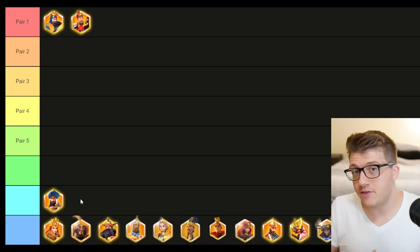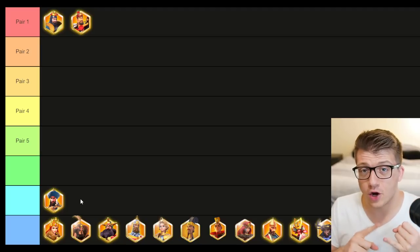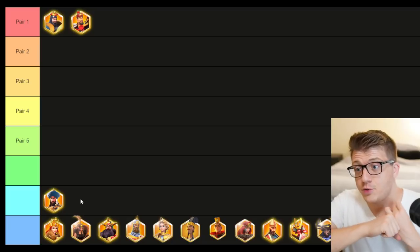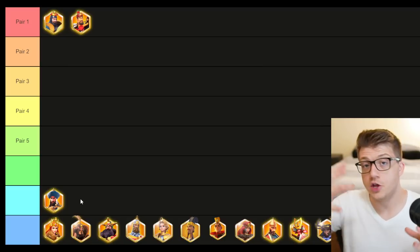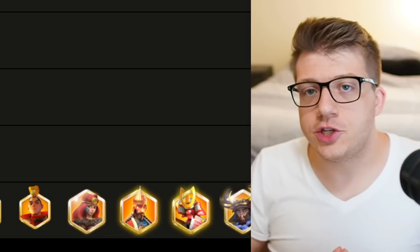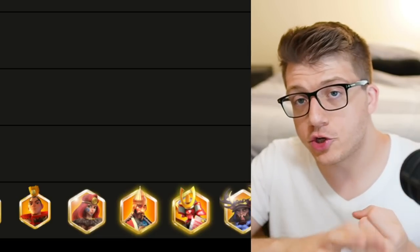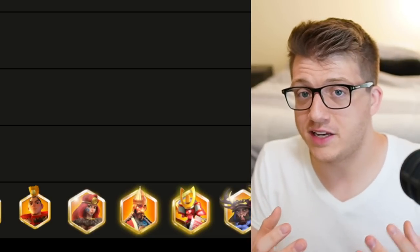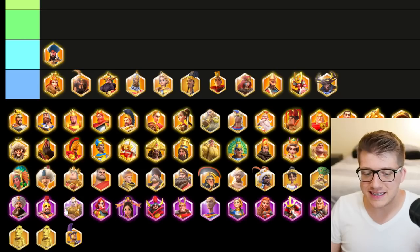Besides Saladin for giga-chad whales, there's really nothing I'd recommend a free-to-play or new player invest in during KvK2 as a cavalry player. Just hoard all your sculptures until KvK3 and Season of Conquest so you'll have enough to invest in ultra-powerful commanders. In KvK2, focus on getting Tier 5 units, using your troops to reinforce rallies and garrisons.